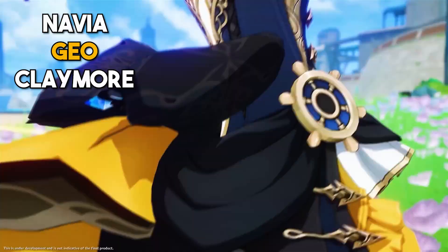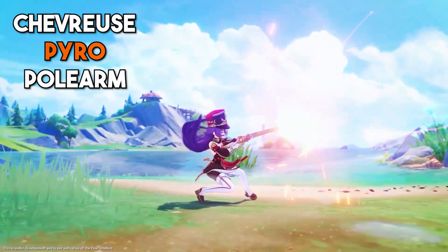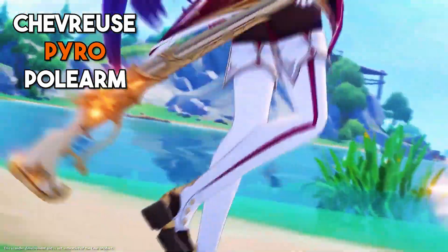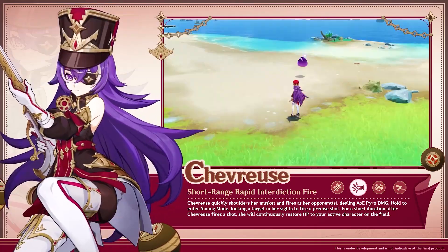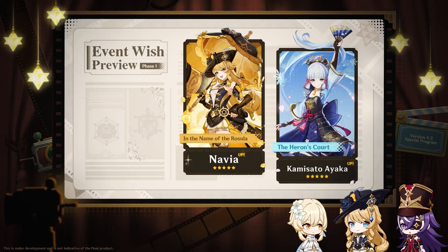Navia is here in all her glory — she's a geo character and by the looks of it she will be a DPS who will finally make use of the forgotten crystallized reaction. Shavrius is a four-star pyro character who has a gun as her elemental skill. She looks like a hybrid healer-slash-DPS. Guns — gangsta impact, baby.